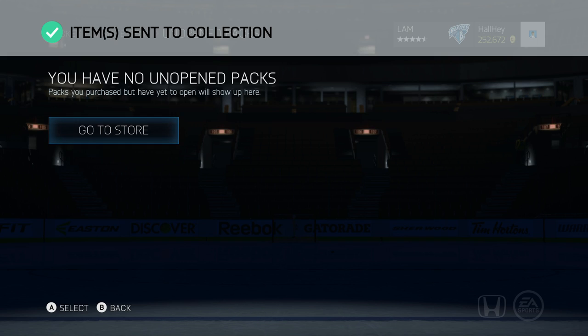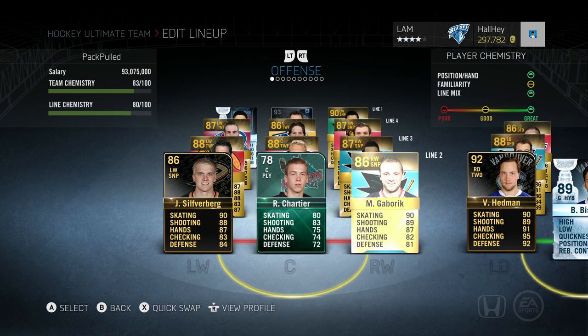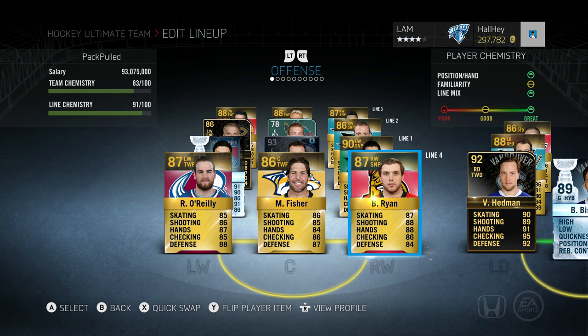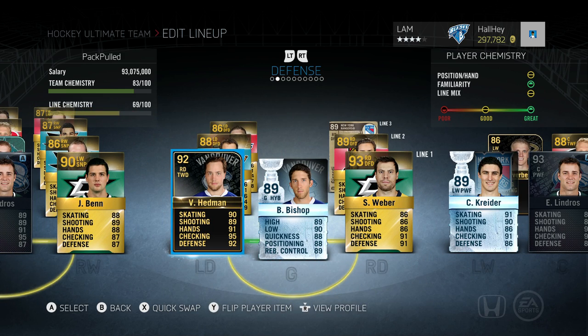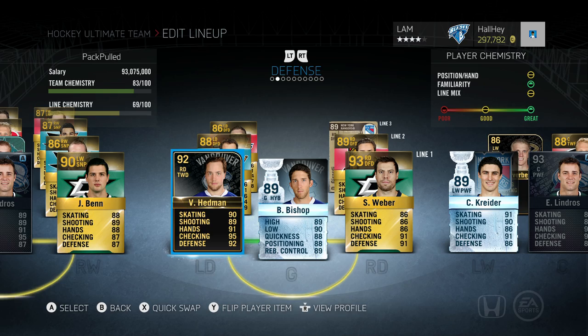We got a lot of new pickups this episode. Let's see how our team is looking now. Our team has been upgraded by quite a bit. First line: Chris Kreider, Eric Lindros, and Jamie Ben on the right wing — that is a solid first line. Second line: throwing in the CHL team of the year guy with Silverberg, Gabrick, and Chartier. Third line: Staal, Sharp, and Evander Kane. Fourth line: Mike Fisher, Bobby Ryan, and Ryan O'Reilly. Victor Hedman was already on the team, so I'll keep the hotline version and upgrade that left defenseman spot with Carl Alsner later.